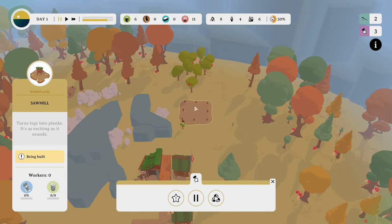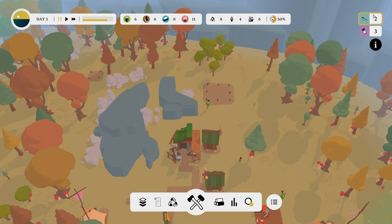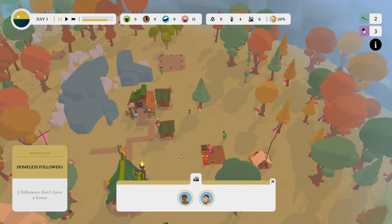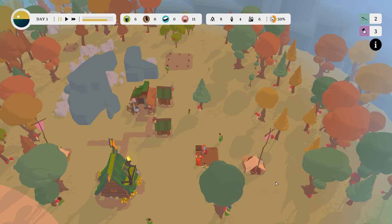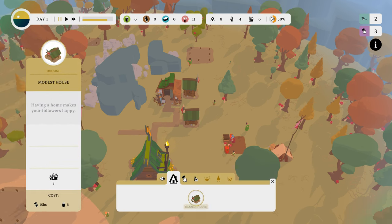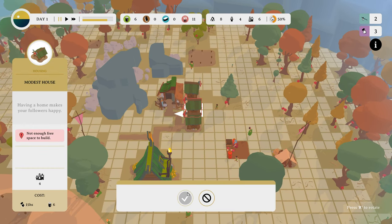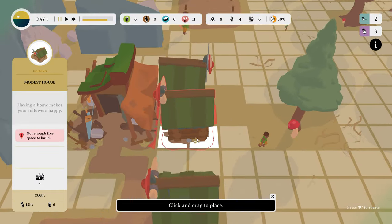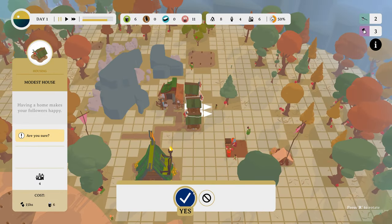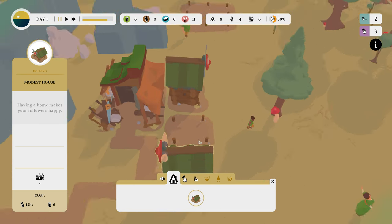Is that gonna be bad? It needs like a road, I think. Prioritize this, people. Two followers don't have homes. Uh-oh. Build a modest home. Not enough? Noises are funny. I guess you don't need to have a road connected to it.